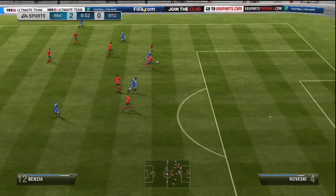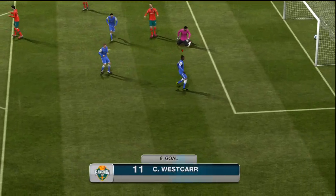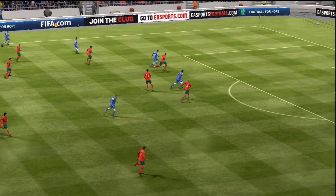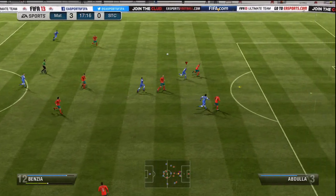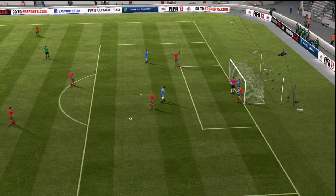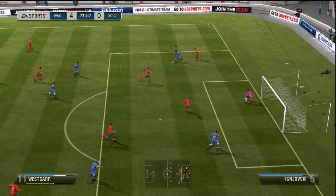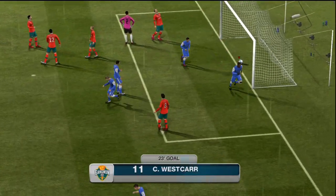It was soon to be 3-0. Benzia with the ball again does a nice chip-through ball to Westcar — volley, bottom right corner. And bronze teams on FIFA 13 are just brilliant. If you play aggressively, if you play with a nice form of attack every time, you'll really do well. Then an own goal makes it 4-0 after only 18 minutes. Westcar again with a nice fake shot gets around all of the defenders with so much ease and gets the goal to make it 5-0 after 23 minutes.